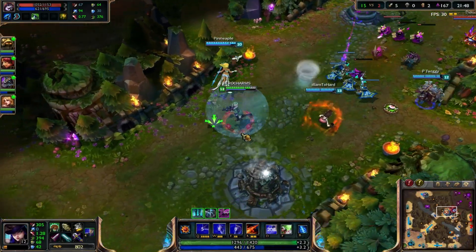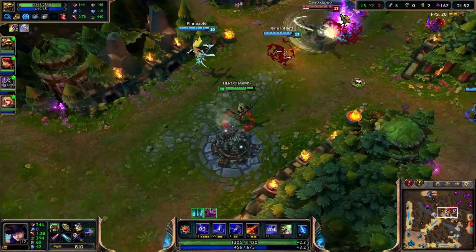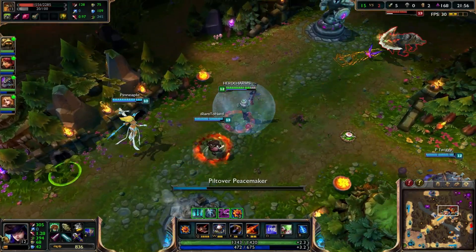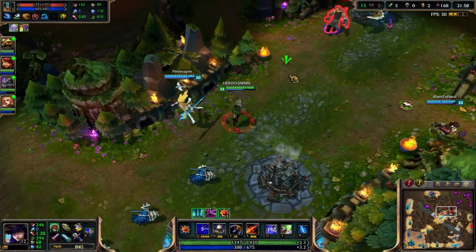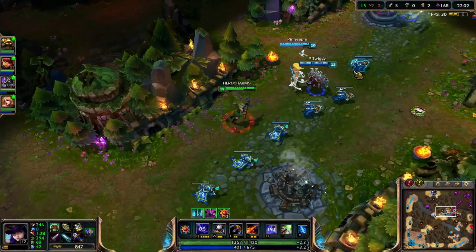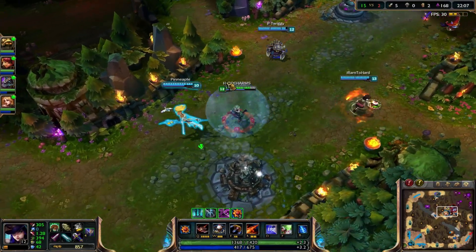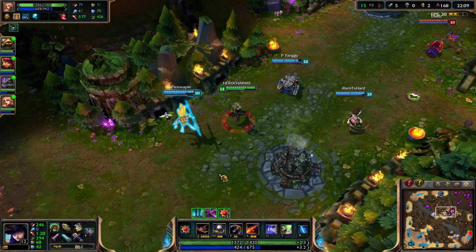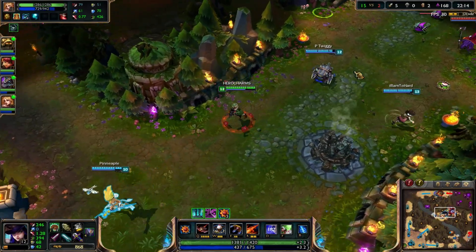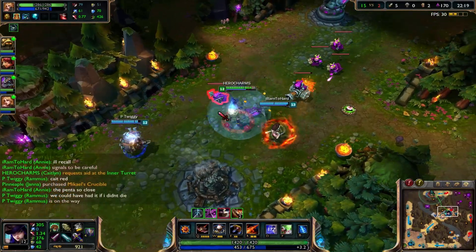It's all about playing safe, staying behind your champions, stay in the back, and poke poke poke poke. As AD carry you want to poke a lot — poke as much as you can. And it's always good to have a good support like this one. This Janna shields me at the right times and doesn't use her tornado too much.